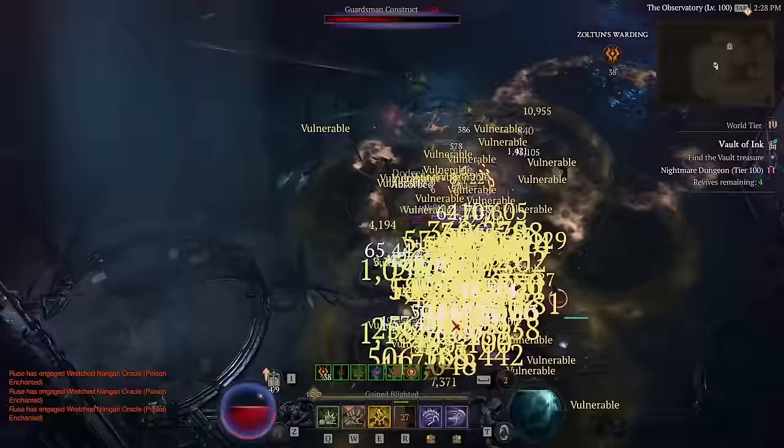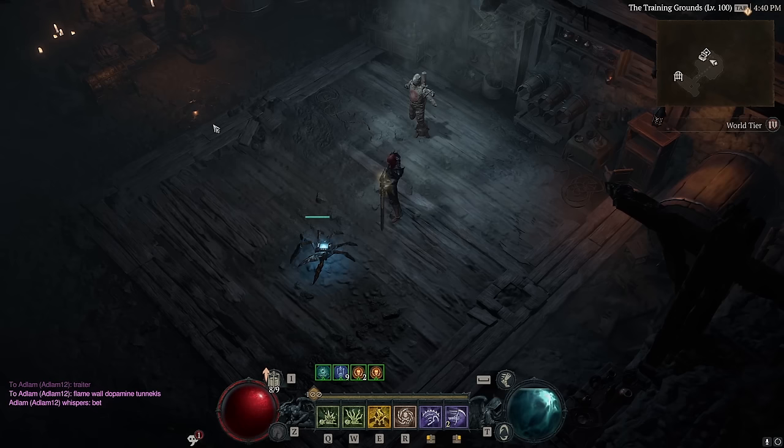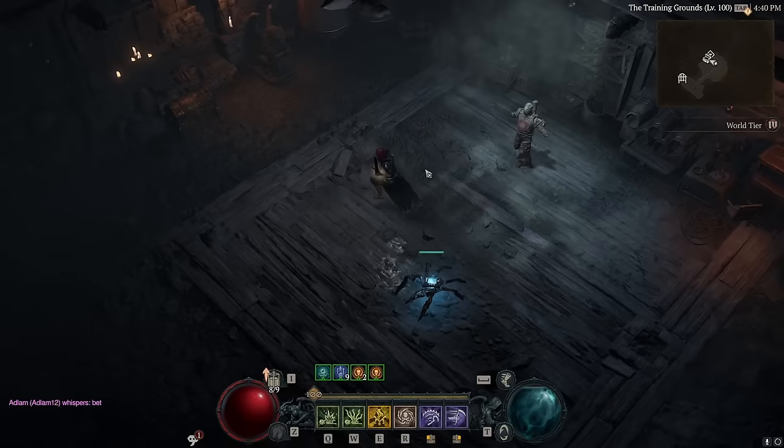This is a solid S tier build, and it is incredibly fun to play. To get the most value out of Sever, it's important to understand how it works. When you cast it, you send a guy out who is going to swing, then he dashes back to you and swings again — dash, swing, dash back, swing again. He dashes to where you have your cursor, and he dashes back to where you are.